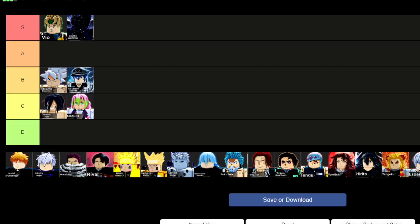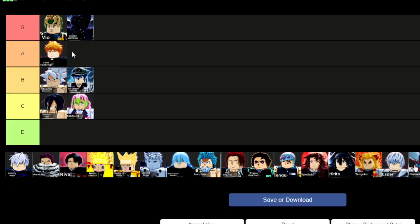Then we have Ichigo Fullbring, who is pretty bad in raids because his damage is kind of low, but his moveset is pretty good for dimensions since his ultimate is movable and he has a decent dash move. So overall he's actually pretty strong in dimensions but weak in raids, making him around low A tier.